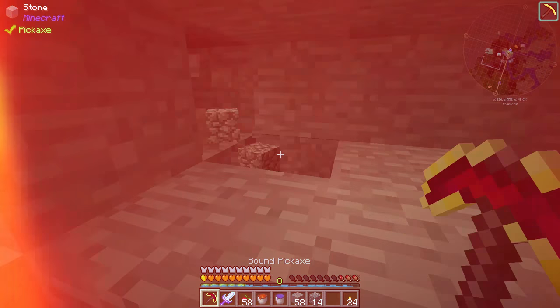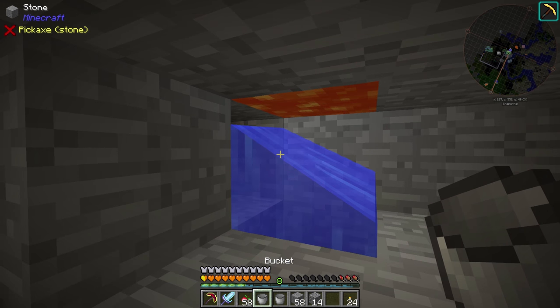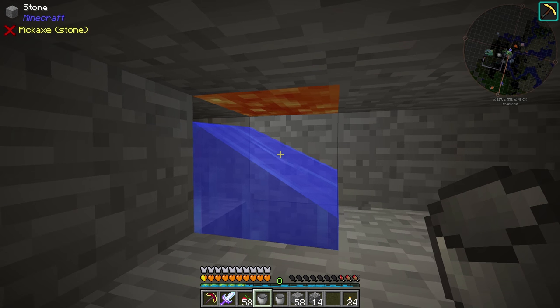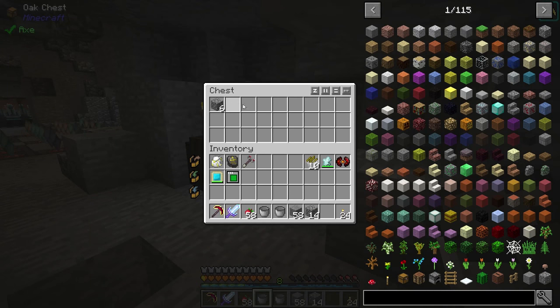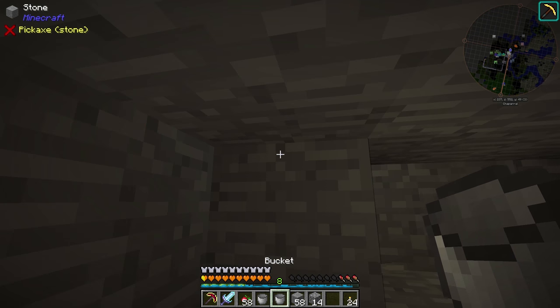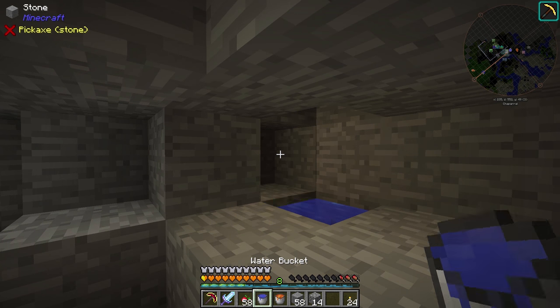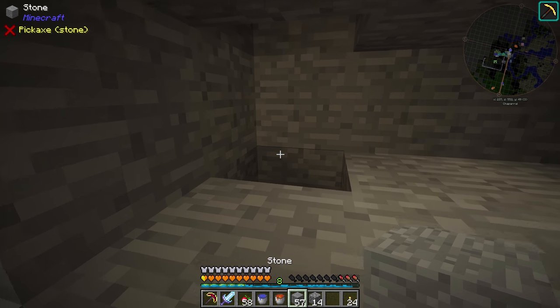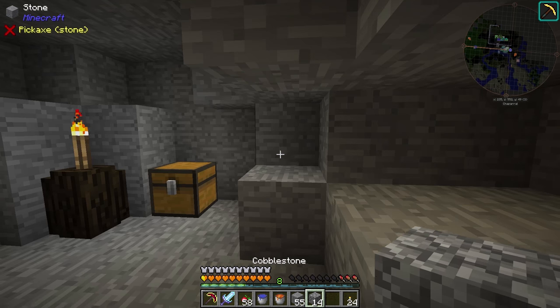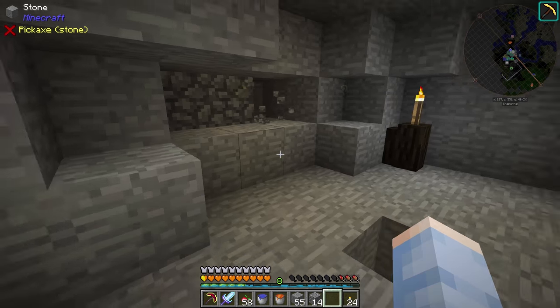Now that's set up, we can put a cobblestone generator right here — actually this is going to be a stone generator, but it's all the same. The stone will form, get broken, and automatically put all that cobblestone into this chest. This works fine but I have a problem with it — it's pretty ugly. I don't like looking at the lava and water, so we're actually going to change this. Instead of generating the stone right here, we're going to teleport the stone upwards onto that block for our ritual to break.